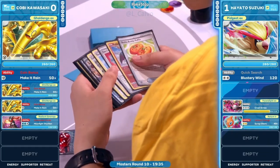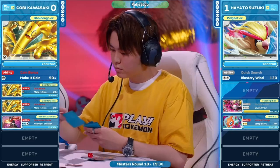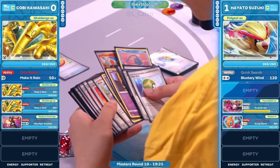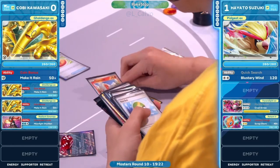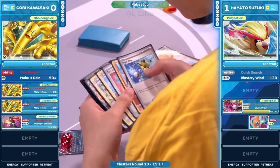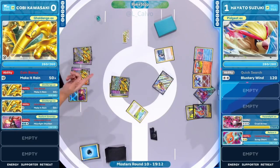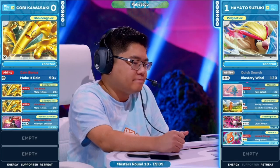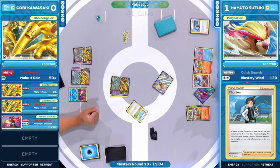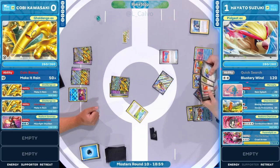Forest Seal Stone is also coming into play. Are all the pieces there? Double Turbo isn't visible, so Super Rod is looked at instead. Super Rod from the Forest Seal Stone — Buddy-Buddy Poffin was discarded to Ultra Ball but there's another one to bring out Manaphy and Charmander back onto the bench. Radiant Charizard joins the bunch — and look at this, Thornton! Kobe's like: oh, the classic Forest Seal Stone Charmander — yep, I've seen this before.